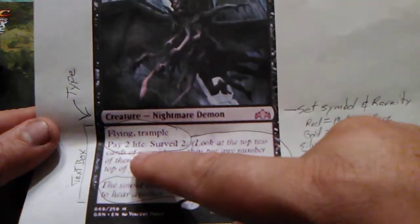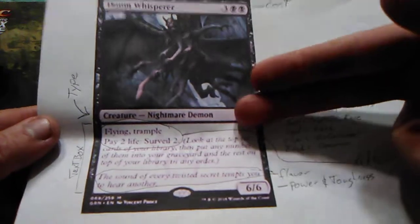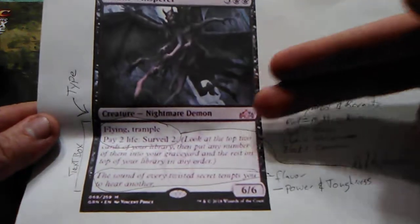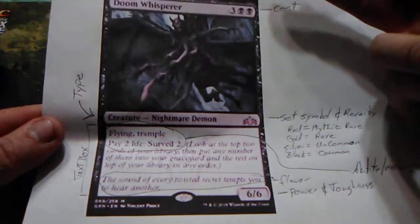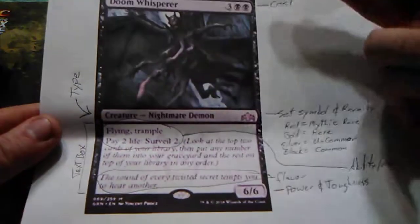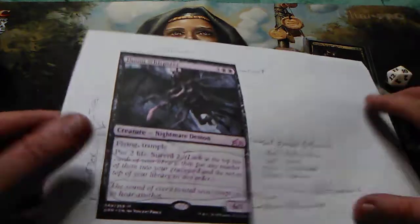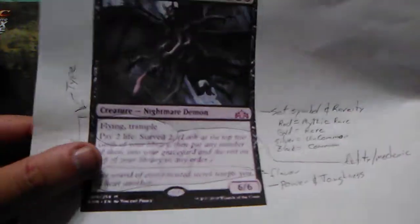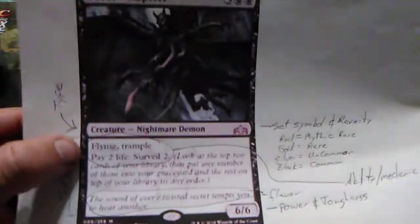Some abilities are static — meaning they're always on. Others are what we call set mechanics. For example, Guilds of Ravnica has the surveil mechanic, and you might not see it again for another two years. Flying and trample are universal abilities you'll see across many sets, while surveil is a specific set mechanic tied to Guilds of Ravnica.